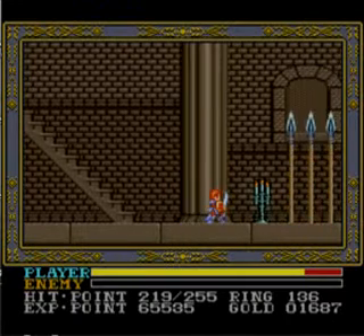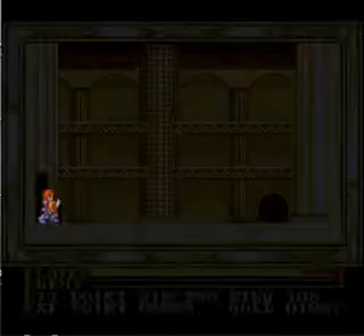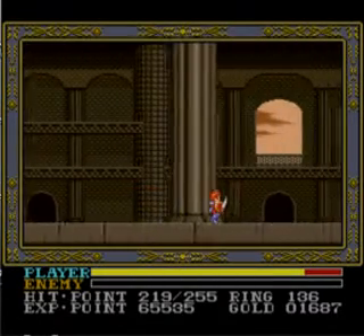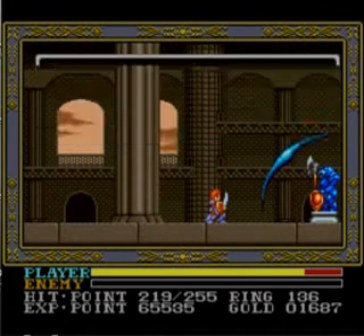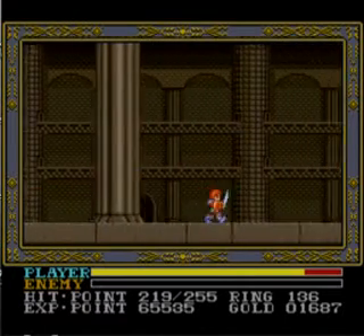Hey everyone, welcome back to Let's Play Ys 3: Wanderers from Ys. We are continuing into this incredibly brutal area of the game. We're going to get through here using the item we picked up from that last boss, the Garnet Ring or Bracelet. It's going to make the Blue Knight statue disappear so we can continue onward. Because I love this place so much I want to keep going.